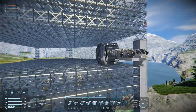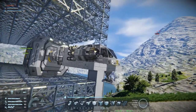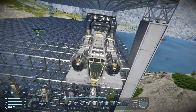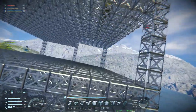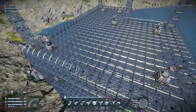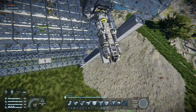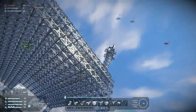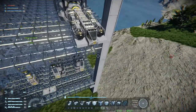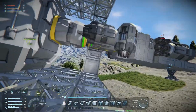Welcome back to Space Engineers folks. We are going to get ourselves a mining ship — we're going to be turning this ship into a mining ship. In the last episode we got some base defenses set up. Up here we have six gatling turrets that hopefully won't destroy our wind turbines up there. But for now let's have a look at this ship.